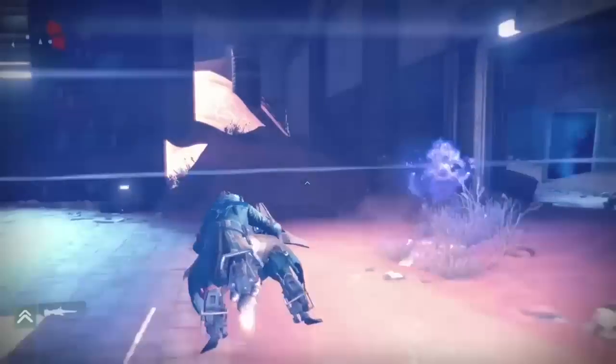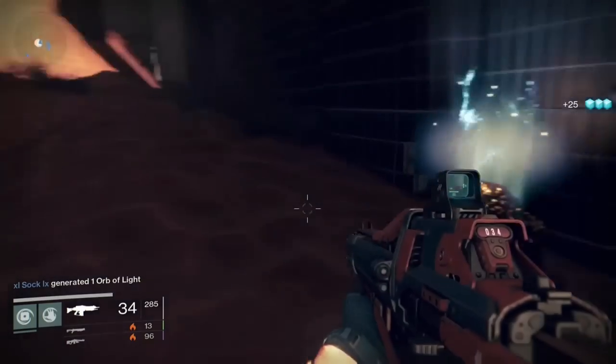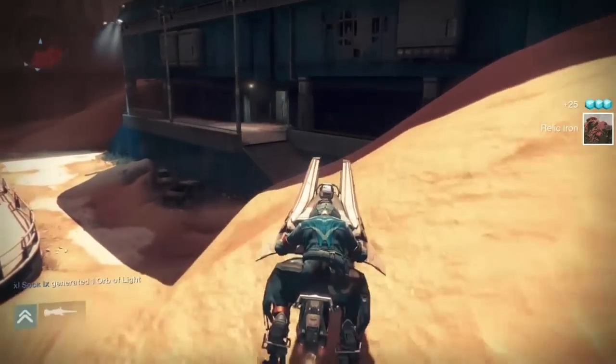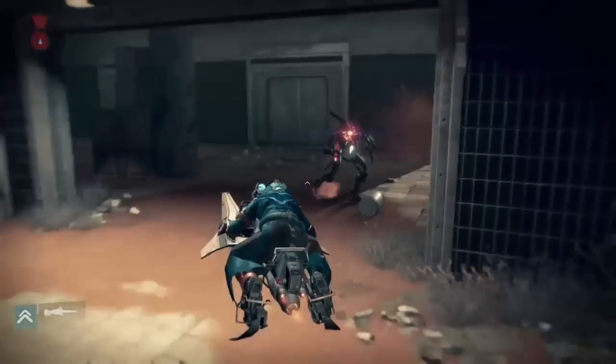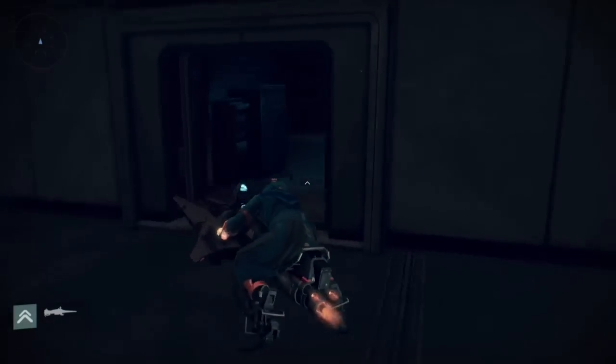There's relic iron along buildings, as you can see here. I've also seen a pile just on the inside of this wall as well, and there's a room in there too. It's just there's lots of vex in there, so I don't go there every time.